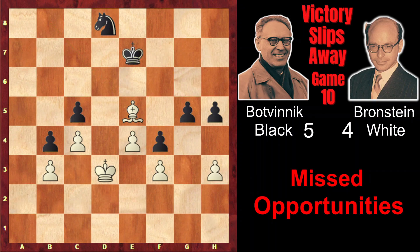But Botvinnik didn't find this and played Ke7. Bg7 — now again he had his last chance to play Kf7, and again Kg6 with the same winning position. But for the fourth time in this game he misses the victory and plays the terrible Nb7, after which the position is absolutely equal, because the knight is placed very badly on b7, and Brandstein finds the draw.